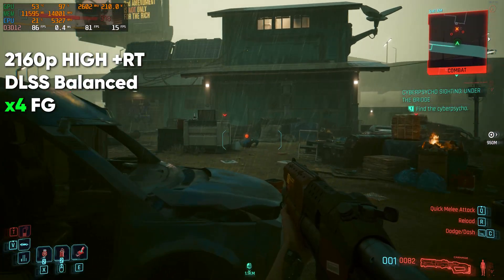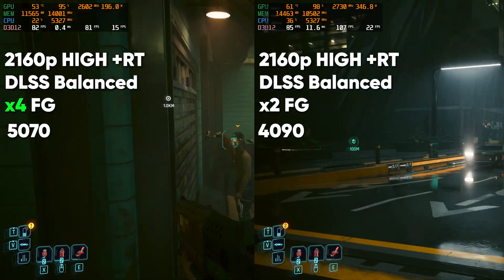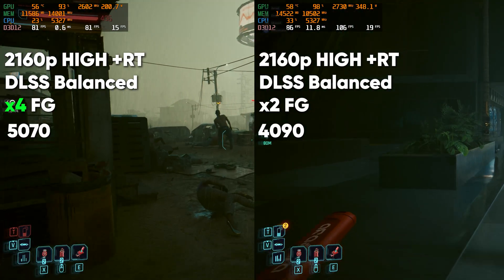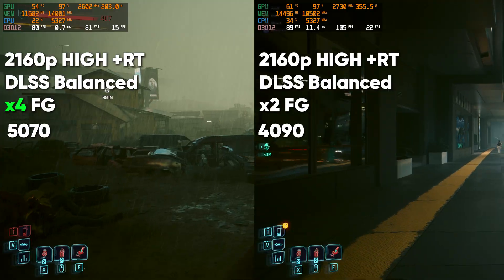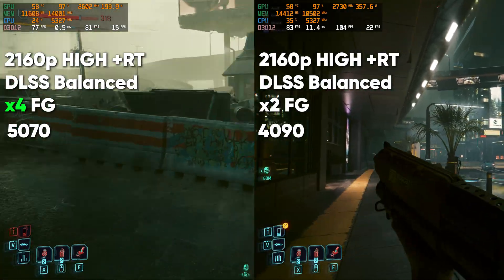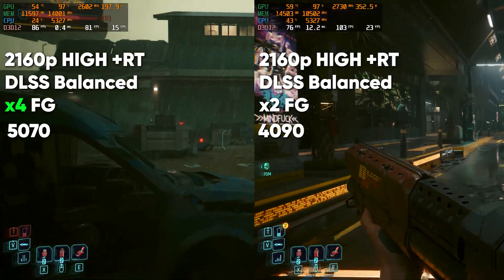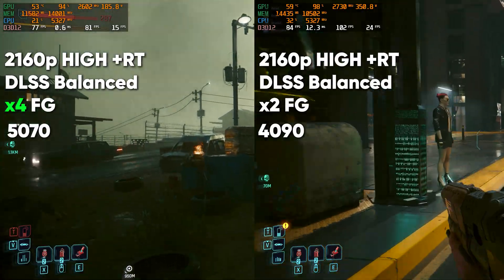The 4090 using the same settings but with 2x frame gen achieves 97 frames on average. Here the game uses just over 15GB of VRAM, which isn't an issue for the 4090 but is something the 5070 struggles with. Even though the numbers are close, the 4090 is noticeably faster and suffers fewer artifacts and dips in performance. Nonetheless, this is still a good showing for the 5070.